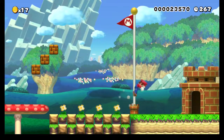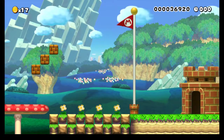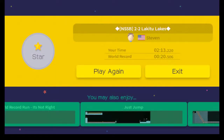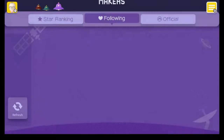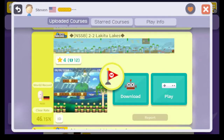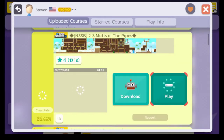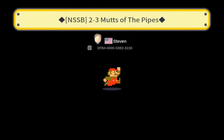And there's another stage down. Alright, let's look at one more today. Stage 2-2 Lakitu Lakes is done. Let's finish up this episode with 2-3, Mutts of the Pipes. Sounds like chain chomps, and looks like we're back in the airship format.